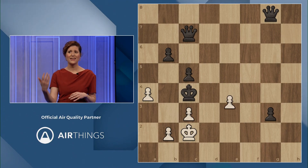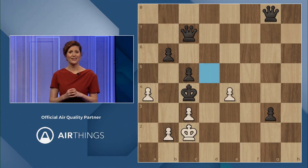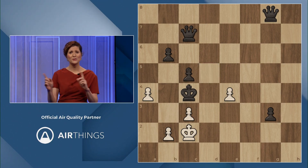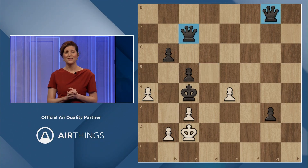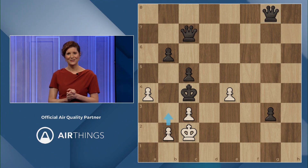The pawn comes to e4, taking away the last square that the king can go to. Just take a look at those two black queens — they cannot do a single thing to prevent the pawn coming to b3 and giving a wonderful checkmate.